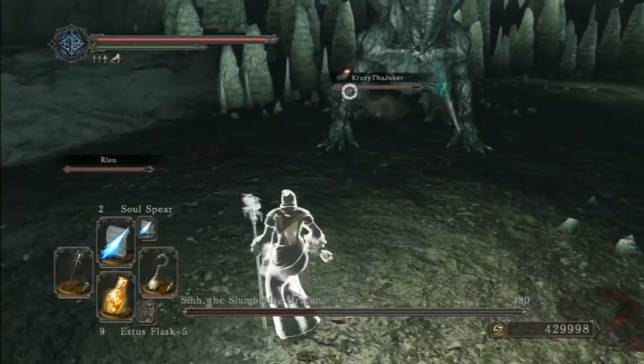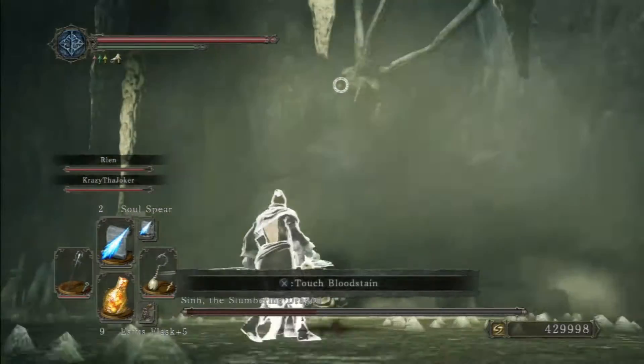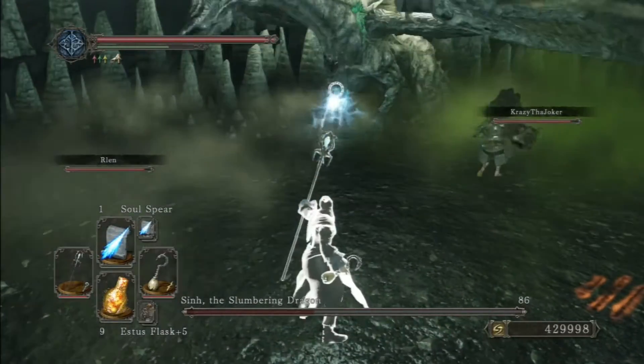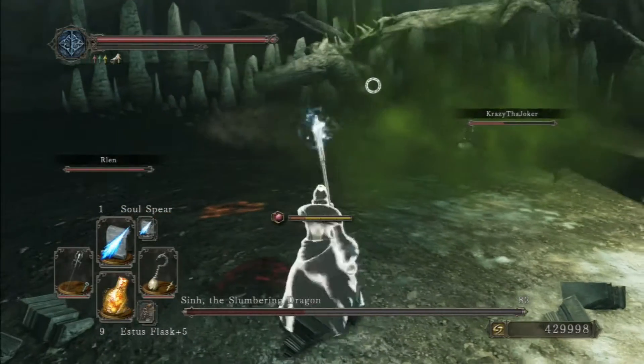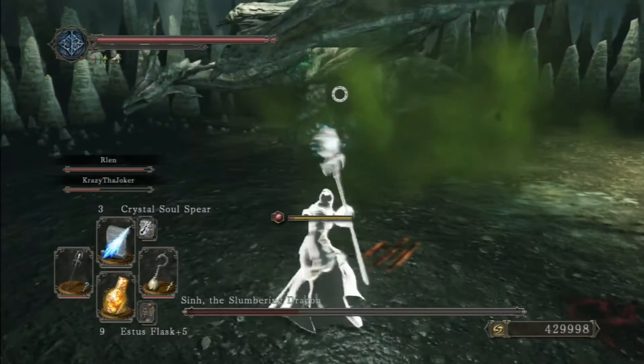Once the tail has been taken off, the fight becomes a lot easier. For one, you don't have to worry about that spinning attack anymore — you can see right here when he does his tail spin, there's just really no danger and you can just keep doing your damage attacks.